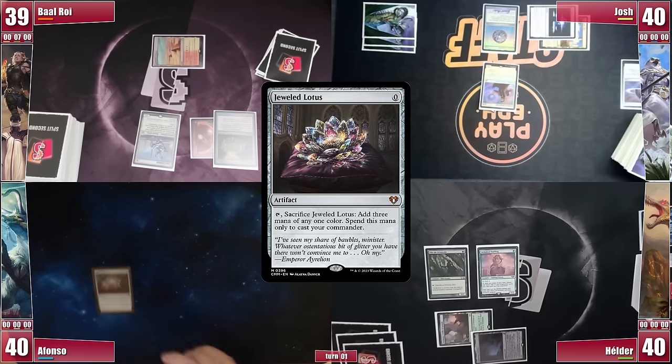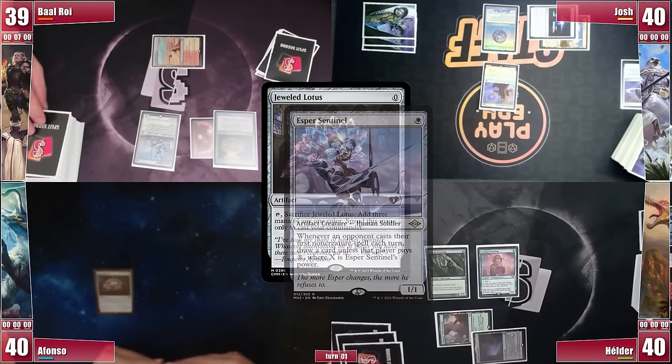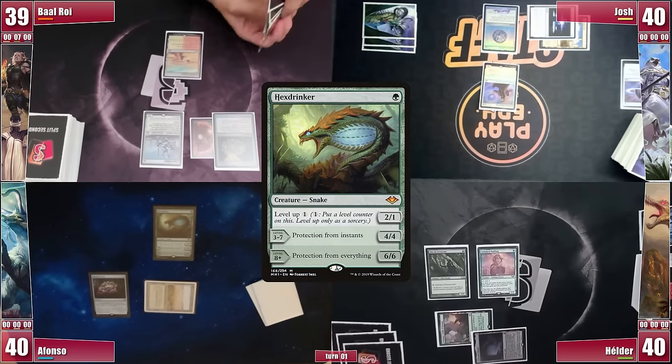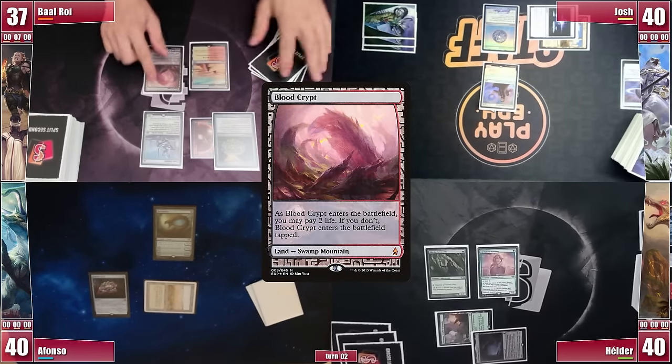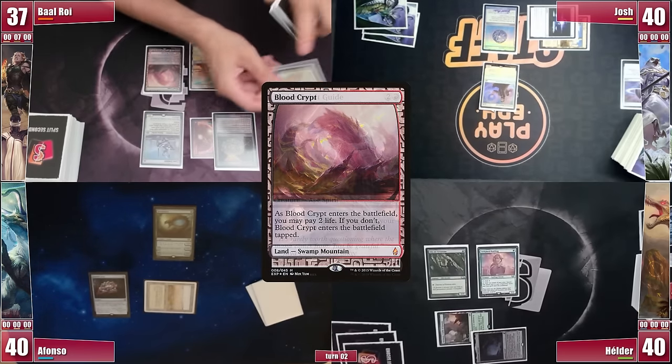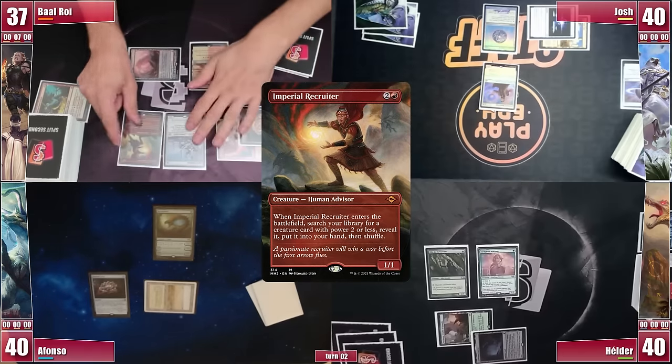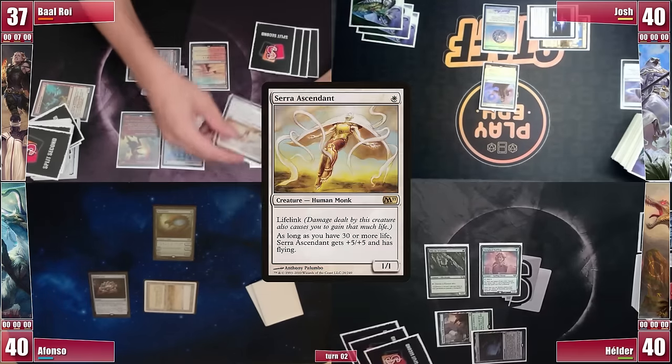Afonso begins with a Jewel Lotus, triggering Sentinel — unable to pay. He plays a Savannah and casts a Hex Drinker, shipping it to Baal. Baal shocks himself a Blood Crypt and, incapable of casting Tymna, exiles Simian Spirit Guide for red to help cast the Imperial Recruiter. He searches for a Serra Ascendant that he also casts, ending his turn.